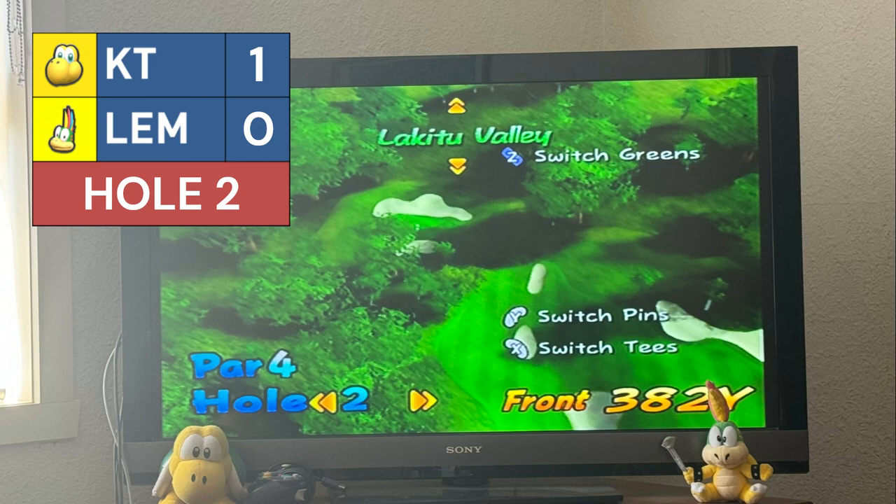Hole 2 — a par 4 at 382 yards. Koopa Troopa to take the first shot, looking very nice. Good stuff by Koopa Troopa — about 230 yards out. Lemmy uses a power shot, preserves it, and is about 115 yards out — a beautiful driving shot. Koopa Troopa uses the iron with great skill and gets on the green, 7 feet out.